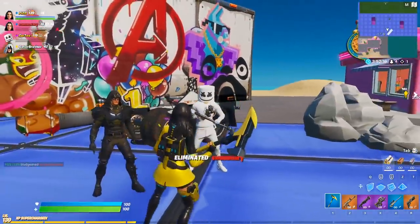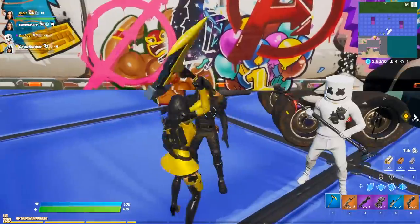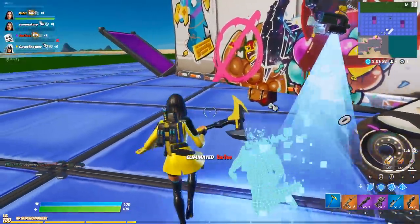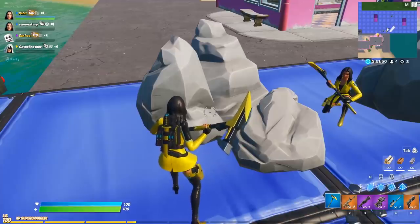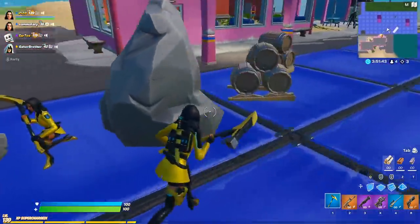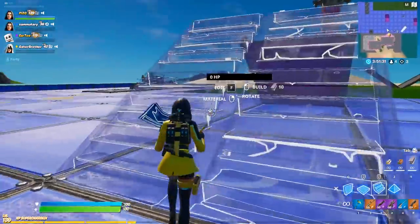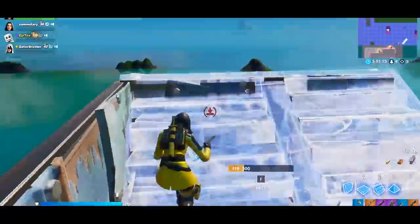We have a brand new contestant here, never been on a 'Before You Buy' before — Ear Toe, who actually claims he's live streaming right now, look him up. The harvesting tool sounds like a metal clank, I will say that. I'm not a huge fan of the way the harvesting tool looks; I like the color scheme, but it looks like the Tenderizer was combined with something else — like a yellow battle pass axe that's turquoise and yellow. There's no colored streak here, nothing crazy visually. But we must crank with the Yellow Jacket — please Piezo, don't mess this up!